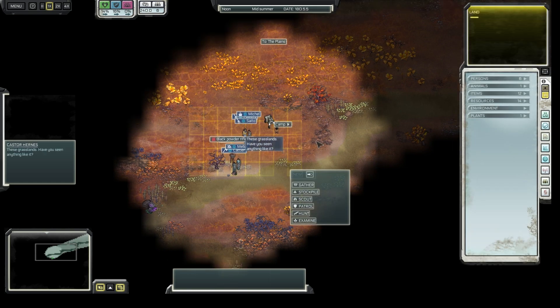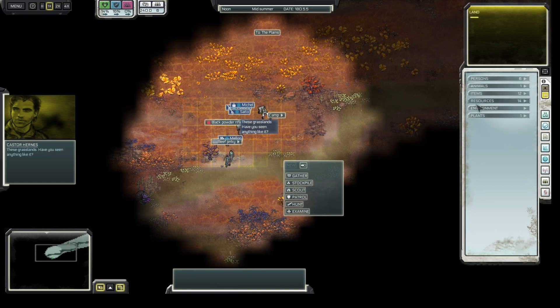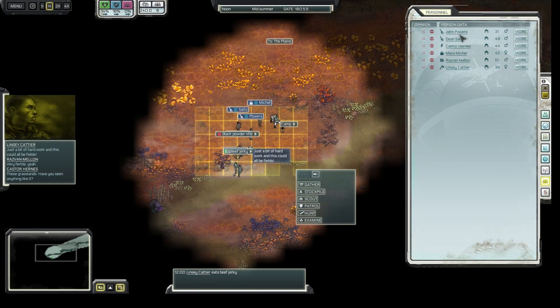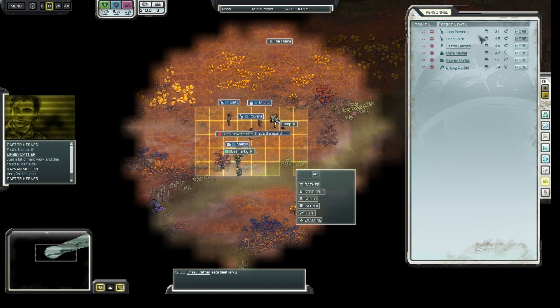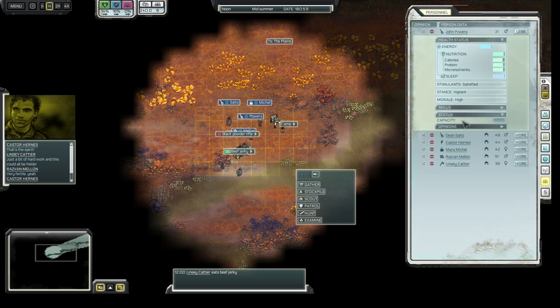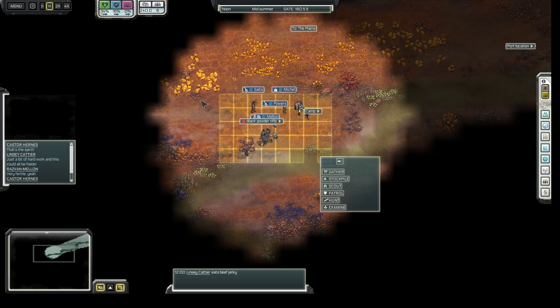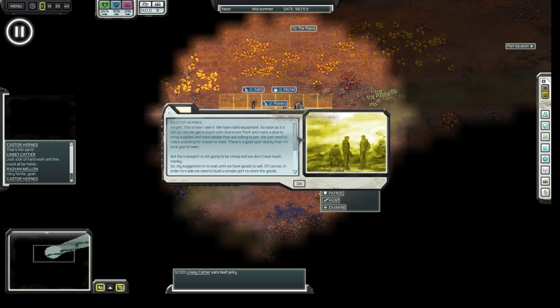We got a little farming community here. Two farmers who can do a little bit of blacksmithing as well, which you can see in here, so they'll come in handy. My main priority is of course to set up a radio hut and then we can find out what we can trade with the neighbor town.